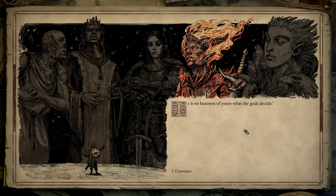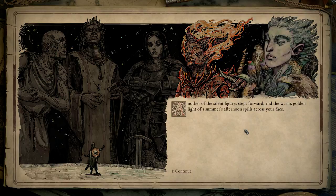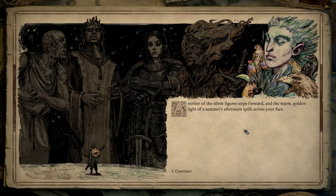'What kind of precautions do you suggest?' Mogren looks at you as one might a wayward gob of spit on one's shoe: 'It is no business of yours what the gods decide.' What? Okay. Aren't you guys making it my business? Another of the silent figures steps forward, and the warm golden light of a summer's afternoon spills across your face: 'Let's all take a deep, calming breath. Perhaps cooler heads will prevail.'